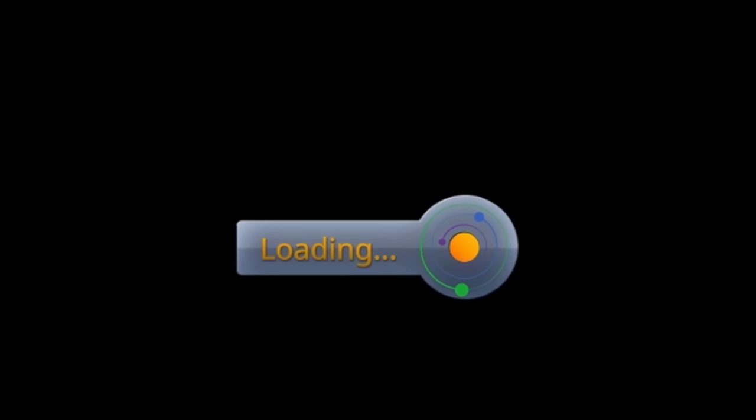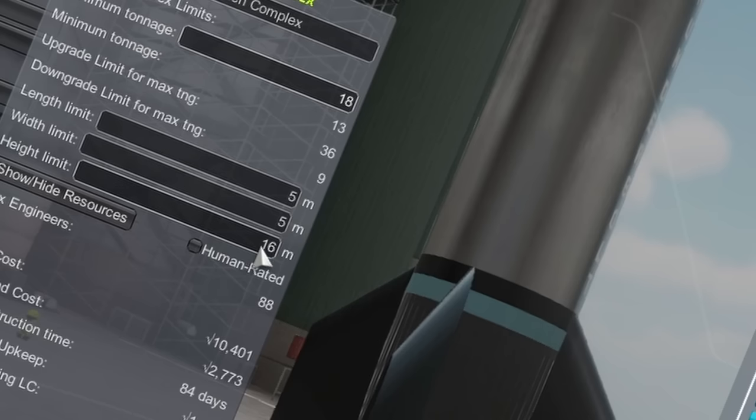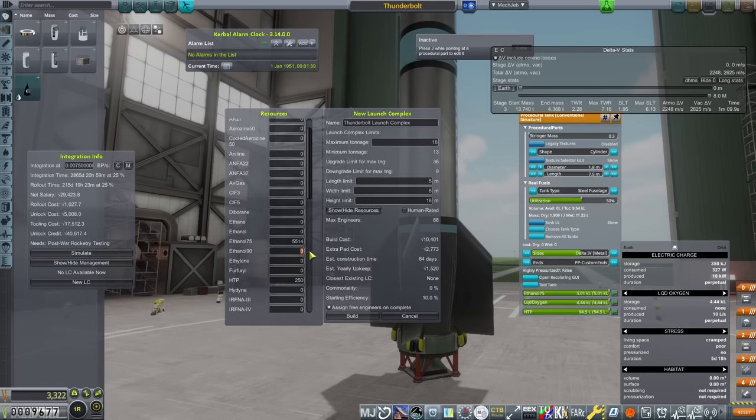Adding more fuel will make the build time a little longer and make the complex a bit more costly, but it will save me repeatedly coming in and out of the VAB just to upgrade a complex. Seriously, the amount of loading screens I've had to edit out over the course of this series is pretty damn high. In the name of efficiency and wanting to get a slightly bigger rocket out by the end of the year, I want to build my second launch complex at exactly the same time as the first. This one, however, will take a little longer, because it's a tad bigger.